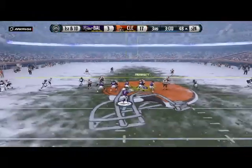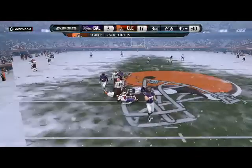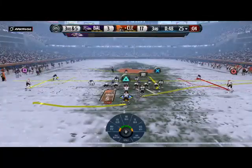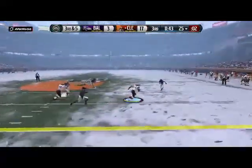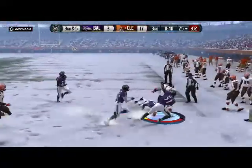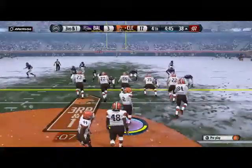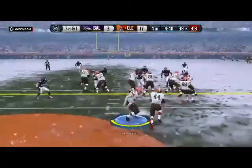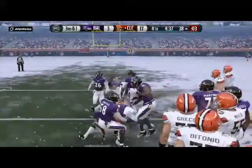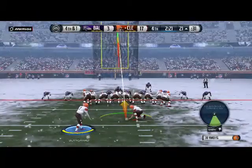Empty out the backfield, everyone split out wide. They're going to get him here for a sack. Quick drop back, makes the catch in open space. When there's nowhere to go for the running back, that's a short game. Third and one — another third down conversion. The offense continues to come through in the clutch. Good job by the defensive line that time.